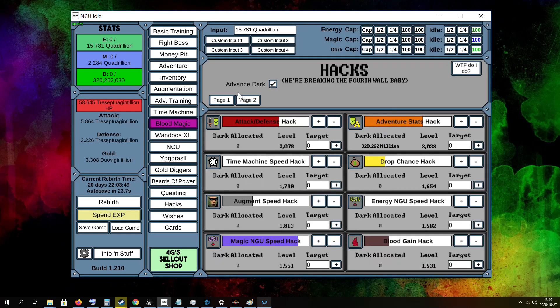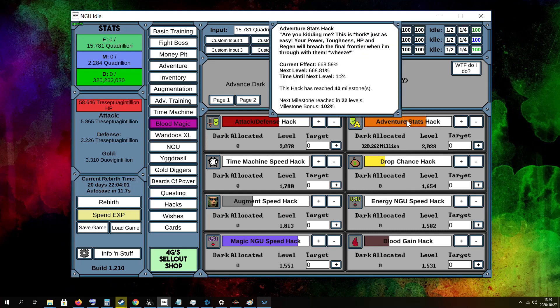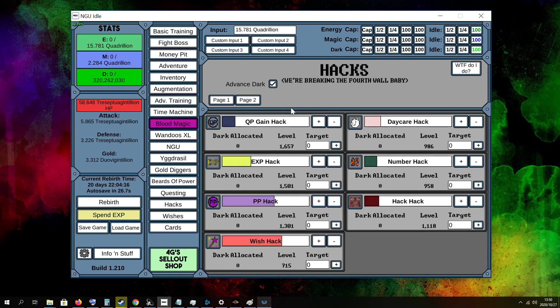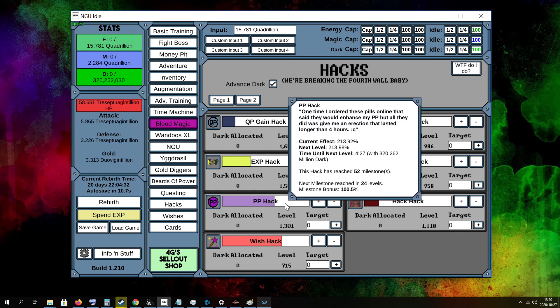Next we got the axe. As I said in the beginning I'm concentrating on my third resource — my dark energy — to get my axe up quite a bit. I'm currently working on my adventure stats to get to the next zone. The blood gain is very important; it helps your blood magic boosts a lot — I'm at 821%. On page two I've got my QP points at 237%, my XP axe at 160%, and the PP axe is quite important as it boosts your PP progress by quite a bit — it's the easiest and biggest boost you can get from this.